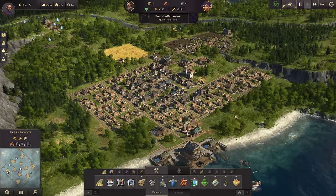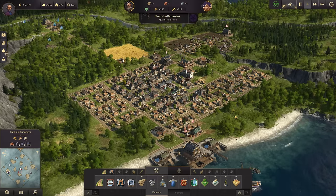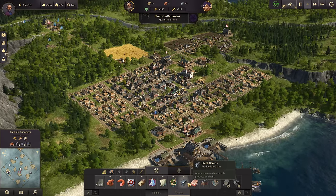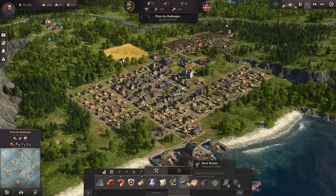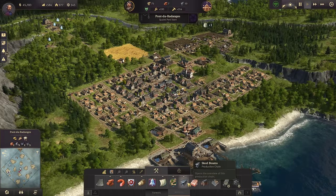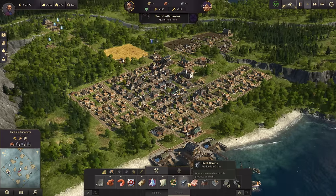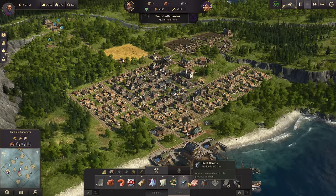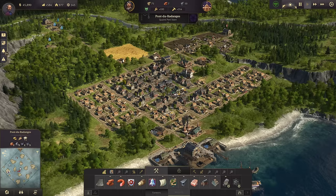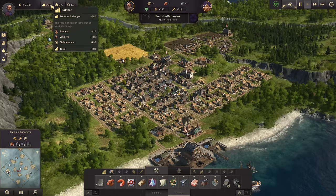Welcome to the quaint port town back in the early game — what I like to call the pre-industrial phase. We only recently unlocked steel production at 300 workers, so most of our people are still in very basic jobs like farming, framework knitters, slaughterhouses, little things like that. Maintenance costs are fairly low, things don't cost very much, and it is still very easy to maintain a positive balance. We have a very small population, just under 1,000, but we are making 584.